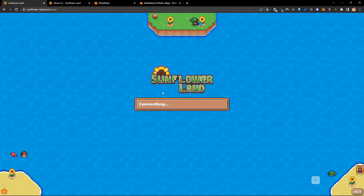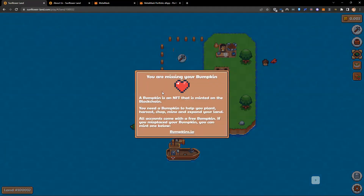Let me connect my MetaMask wallet with my NFT that I've just minted. When you log into the game, the first thing it's going to tell you is that you're missing a bumpkin. A bumpkin is your in-game character, and the in-game character is also an NFT. This is known as a PFP — a profile picture.